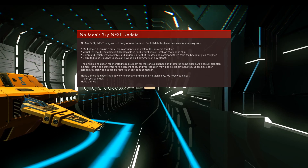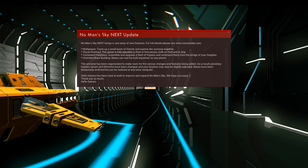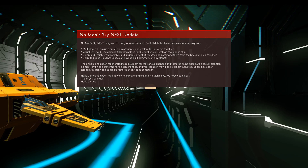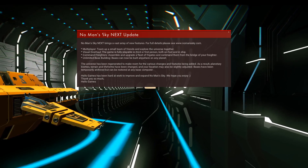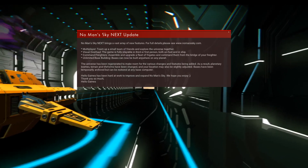What actually happened was I had an incident with a random player and they killed me, and effectively because I'm in permadeath I lost my save game. Luckily, prior to the NEXT update, I actually took a manual backup of my save game simply because with a new update you never know when you're going to crash for an arbitrary reason — and that's the reason I took it. I think I can clear this message now.